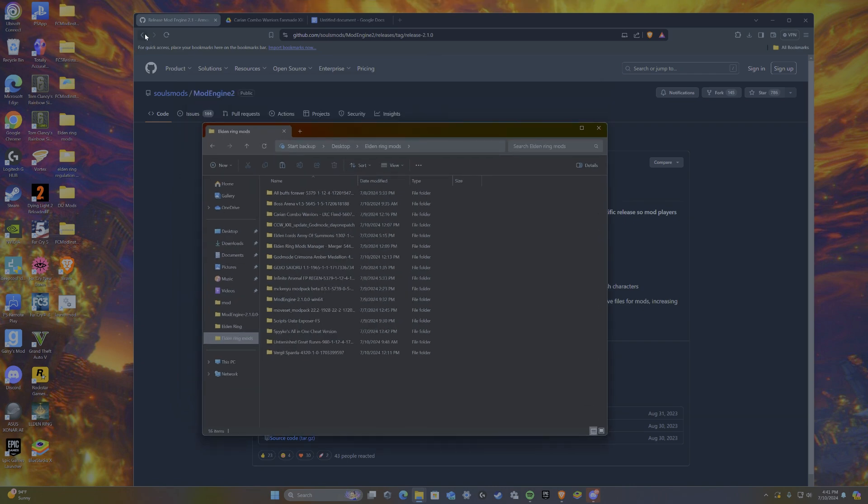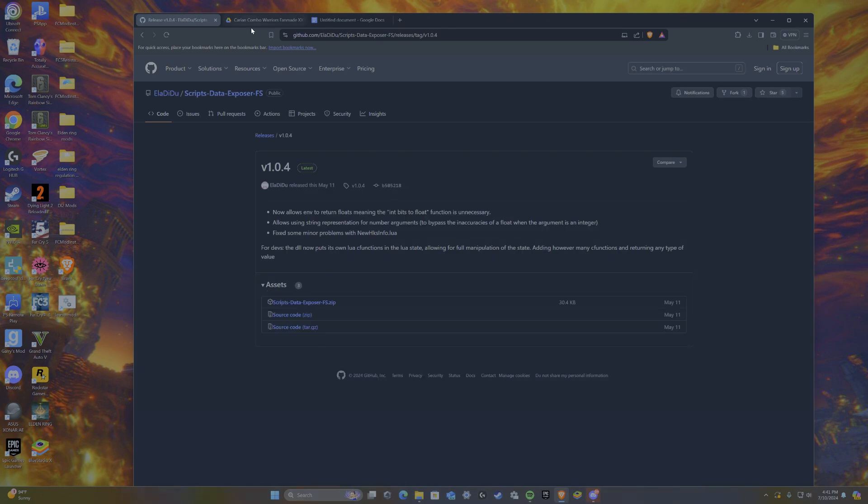I'm going to do the exact same thing for the script data exposure. Just download that and then go ahead and put it in your Elden Ring mod folder or wherever you prefer, as long as it's in the same place as the mod engine itself.